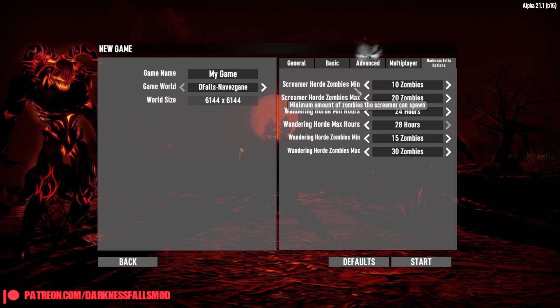Darkness Falls settings — here we go. Screamer Horde Zombies min is at least 10, max 20. Let's say minimum 5. Wandering horde minimum every 24 hours — let's put it 28 hours. I like it; that way we never know when it's coming. Maximum... we're gonna wide-range it, but it's gonna be so exciting. Screamer horde minimum 5, wandering horde maximum — 30 is a little much, let's do 20. Actually, screw it — we're being badasses today.